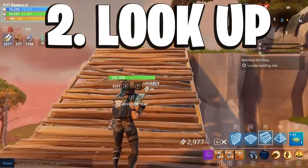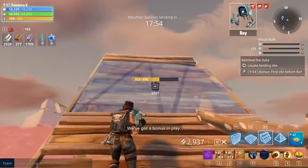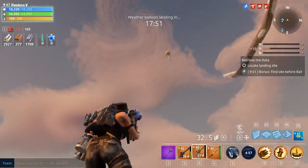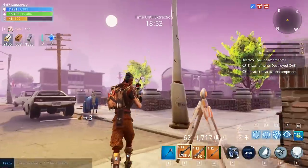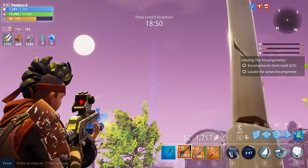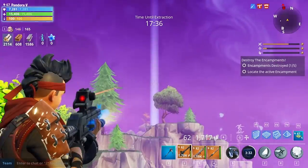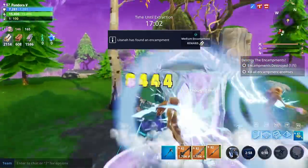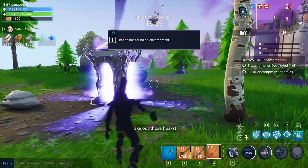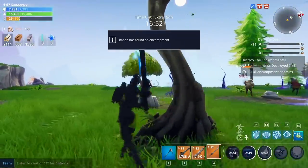The next tip is to look up. In retrieve the data missions, you can actually look up into the sky — as I'm doing here, building up — and spot the balloon on the way up. This helps you find the landing sites super fast. You can also look into the sky to find purple beams of light to locate encampments, and then make your way toward the encampment before it even comes up on the map.